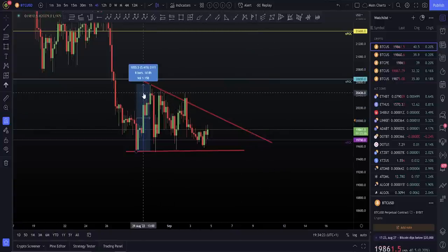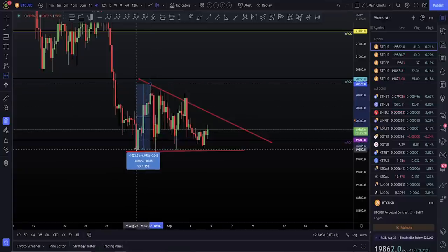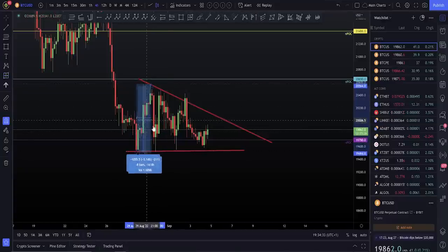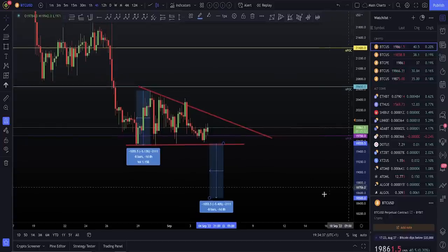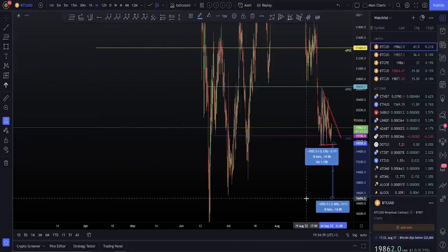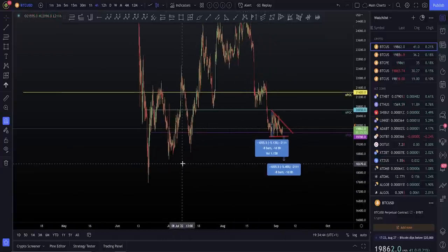To the downside, what we'd be looking at is a move down — extended from the lows. If this got a clean break to the downside, we'd be looking at around 18,500, which puts you down to this series of lows here.